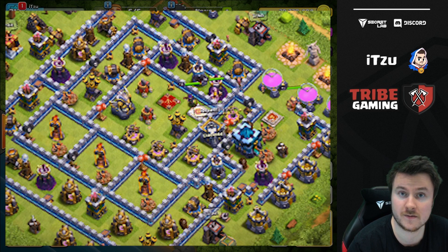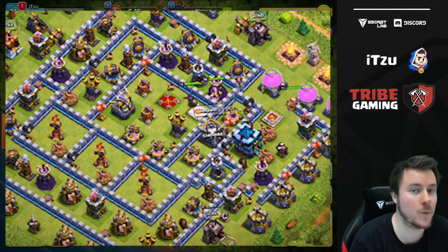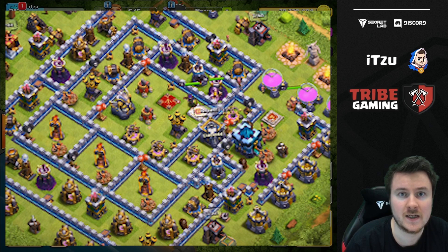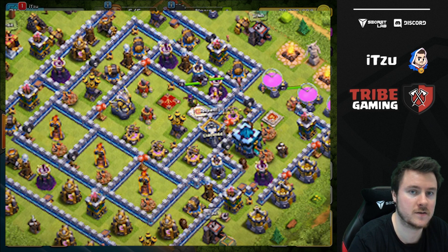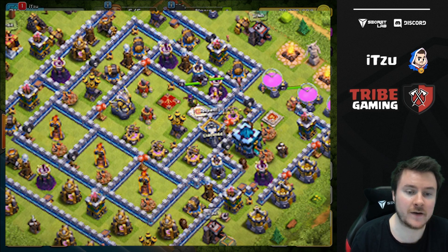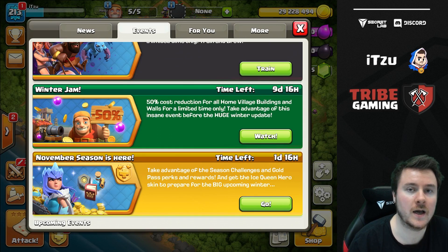From the screenshot, hero levels were also visible — notably a level 50 Grand Warden. Level 40 Warden walk is already incredibly strong, so a level 50 Warden is going to be crazy. There were also level 70 levels shown for other heroes, though they were hard to confirm. Additionally, army camps appear to have been made smaller, meaning the village size won't increase drastically — something Darian already mentioned in the forums.